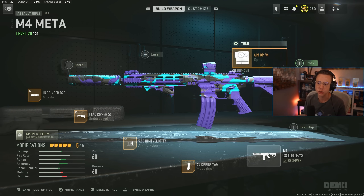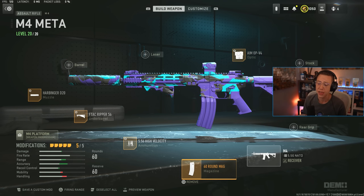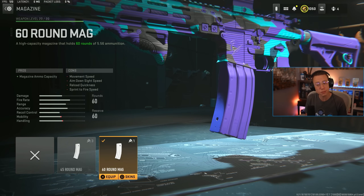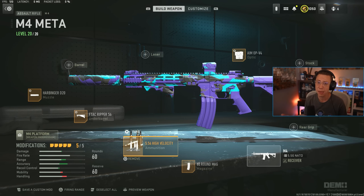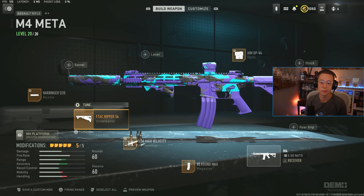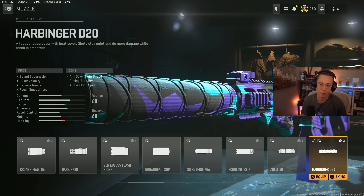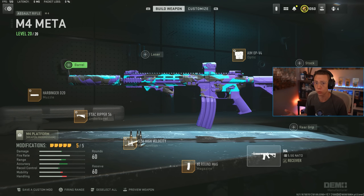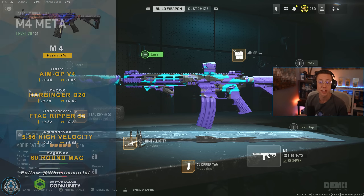This setup is really optimized for the mid to long range. We've got the Aim Op V4 — feel free to swap in a different optic if you prefer. I go for the 60-round mag because the fire rate is a little faster and with 45 you'll find yourself reloading too frequently. High velocity ammo keeps it consistent in the mid to long range. Ripper underbarrel provides better stabilization and stability, making the recoil pattern more predictable. Then the Harbinger D20 suppressor — it's a heavier one, offering better velocity, range, and added control. It's already relatively low recoil, so this setup is very basic and anyone can pick it up and do well.